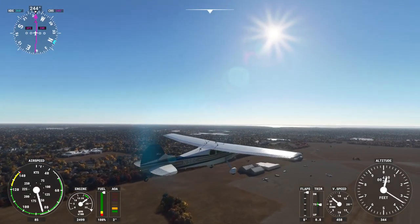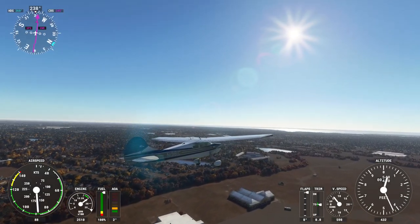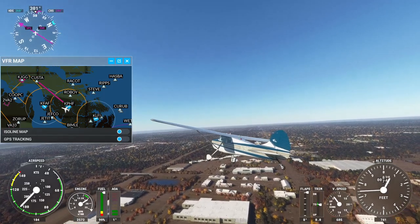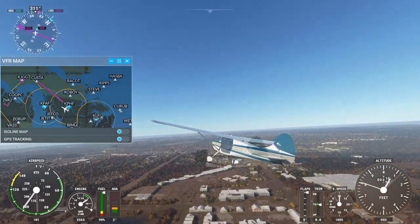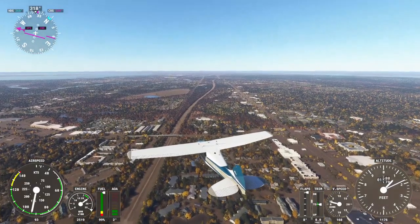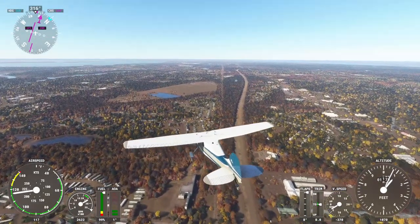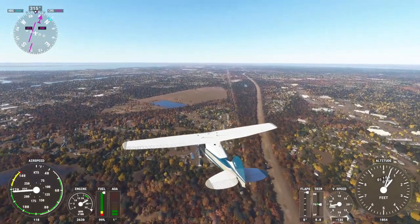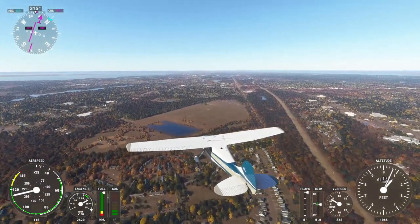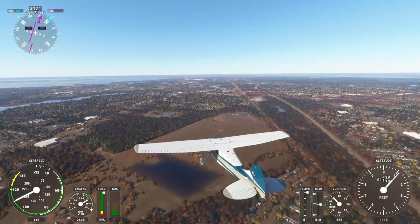I remember for the Mooney Ovation, for some updates, they didn't have the fuel selector working, so we could only use fuel from one tank — that was a problem. You can see the location of the theme park in relation to Williamsburg — or I should say amusement park, maybe not a theme park. Gotta be careful about these distinctions. I still wish we could just get a hotkey to hide the HUD instruments and then bring them up again. Let's let them fix the problems first.